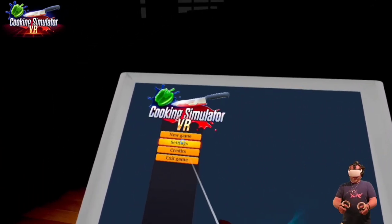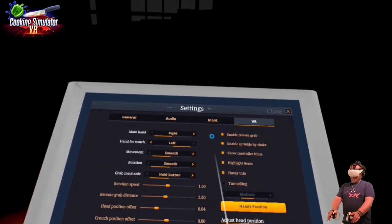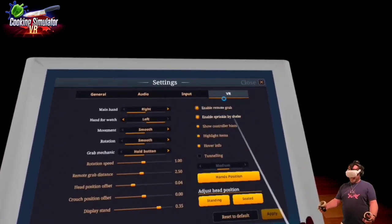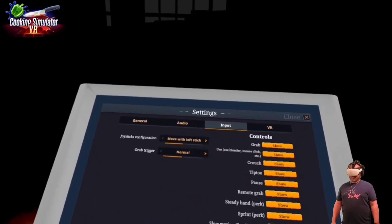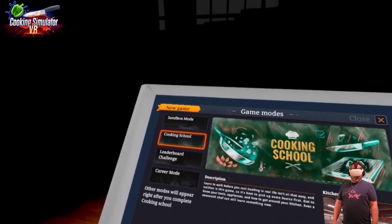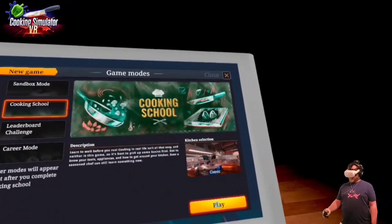The first thing I've noticed is the settings in this game — there are a lot of them. The game forces you to go through a quick tutorial of everything you'll be needing to use, including stuff like tiptoeing and crouching. I'm not even sure what we'd be using those for yet. But let's go ahead and jump into Cooking School — that sounds good. We're going to learn to cook first.